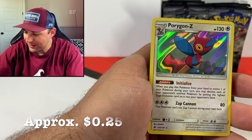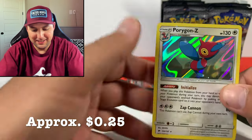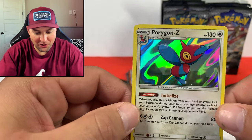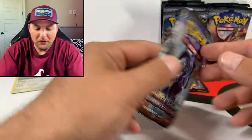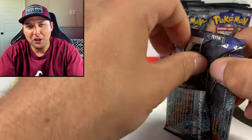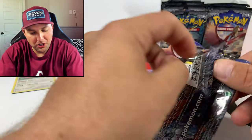Bodybuilding Dumbbells for the reverse and the rare is a Porygon-Z. Awesome card - I love the Porygon cards, they always look really really dope. But yeah guys, we are Charizard hunting this week.